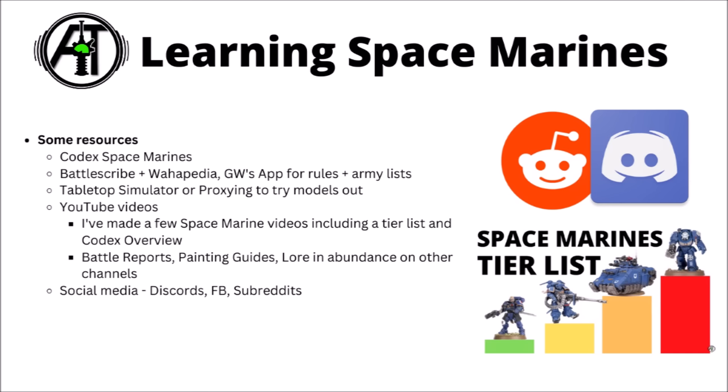If you do choose to collect a Space Marine army, reading the Core Codex isn't the worst place to start — that gets you a fair bit of background, lore, painting galleries, plus the actual rules for playing the models in game. If you want to mess around with rules and army lists, you can take a look at Battlescribe and Warhapedia — unofficial rule sources that allow you to view the rules for free. You could potentially proxy some models, or try some games on Tabletop Simulator to try out the army.